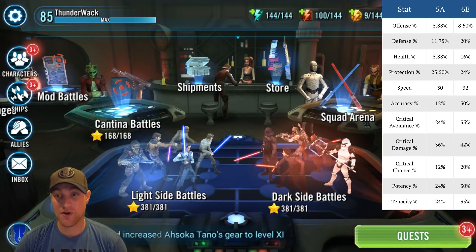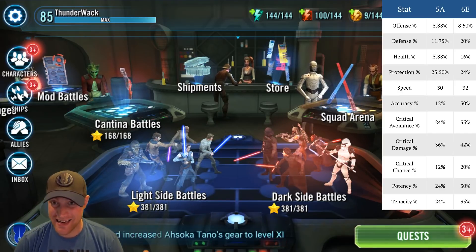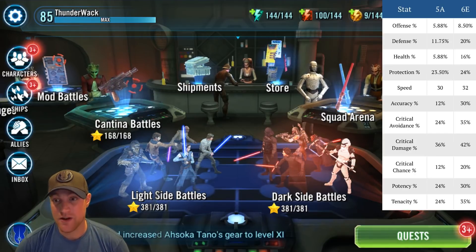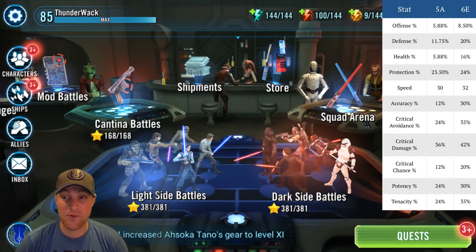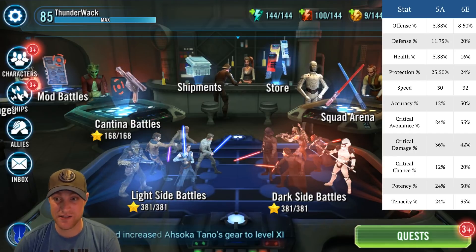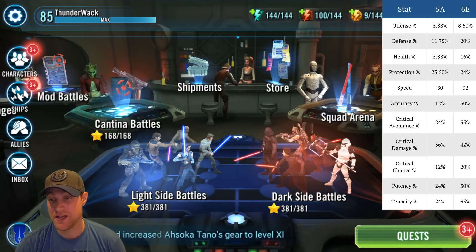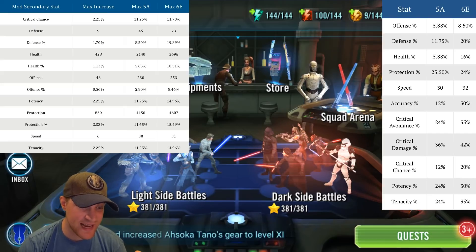This is the max statistics you can get on mods. We're going to go over the max primary and the max secondary stats. Most of us know that on the primary stats, when you go from 5-dot to 6-dot, offense goes from 5.88% to 8.5%, defense goes from 11.75 to 20, health from 5.88 to 16 — you can see this on the graphic.